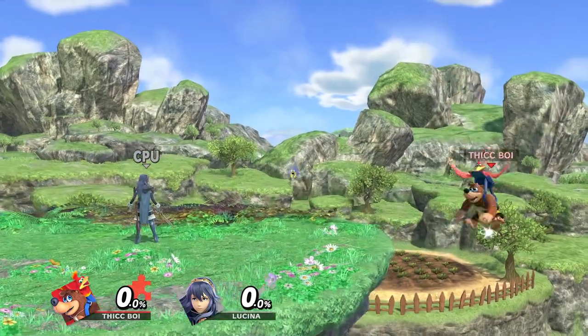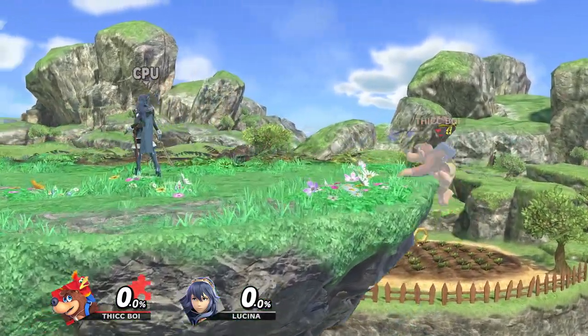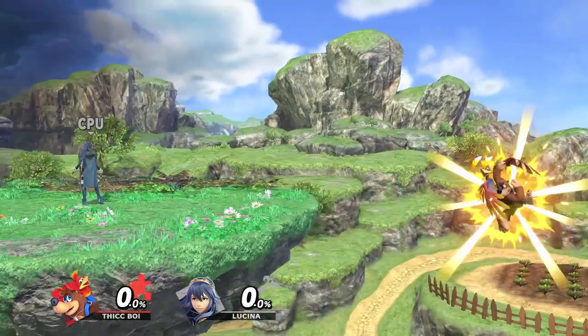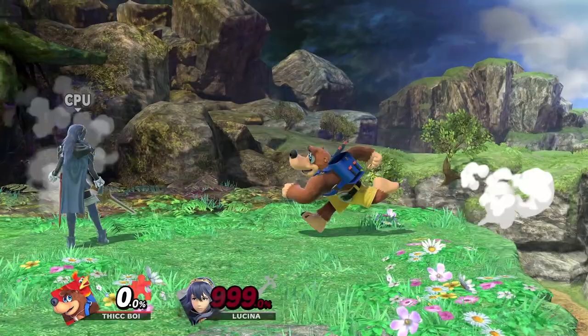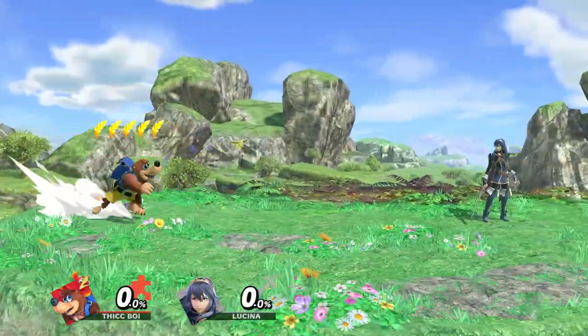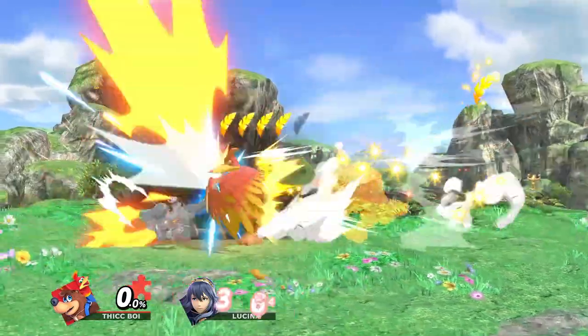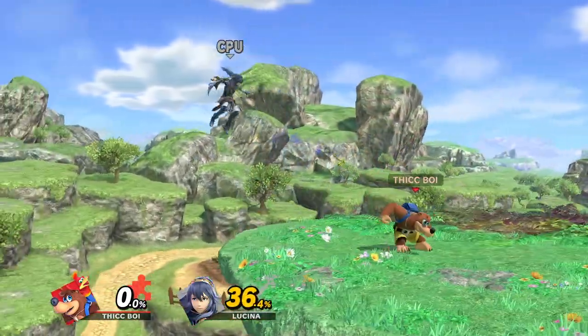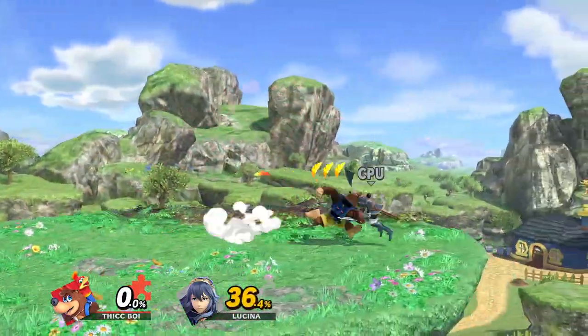I do think that Banjo may have a problem when it comes to spacing. His neutral B seems to be very good for zoning in certain situations, even though the projectiles aren't as fast as I thought they would be - I thought the eggs coming out of Kazooie's mouth would be a little bit faster. But they do flinch, which is good, though they don't deal that much damage.